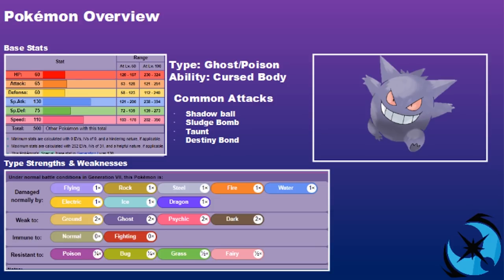Gengar is a Ghost and Poison type with the ability Cursed Body. When Gengar is hit by an attack, there's a 50% chance of disabling that attack. Common moves you'll see on Gengar include Shadow Ball and Sludge Bomb as STAB options, Taunt to shut down status and support Pokemon, and Destiny Bond — commonly used with Focus Sash or Z-Move.